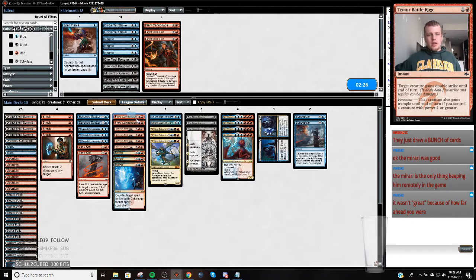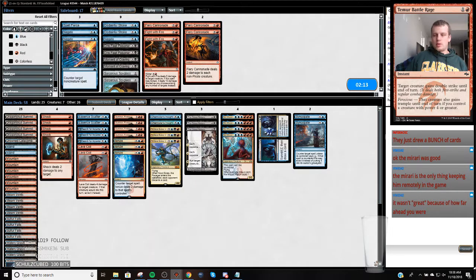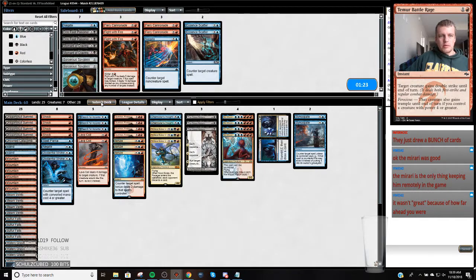They played Tormenting Voice. I don't think Essence Scatter is very good on the draw - we're going to cut that. We're bringing another Negate because we don't want to get wrecked by Dive Down because of Niv. I think we should go like this. I want to be able to bring in another Stroke. I think Negate is going to be too slow, but I want Negate on the play to smoke a Tormenting Voice.